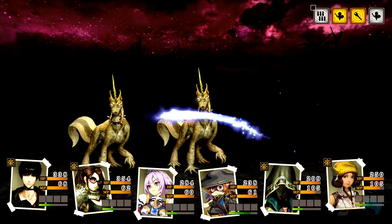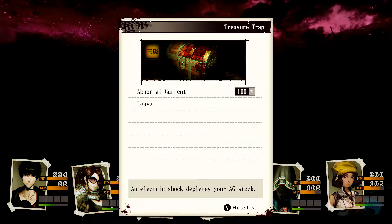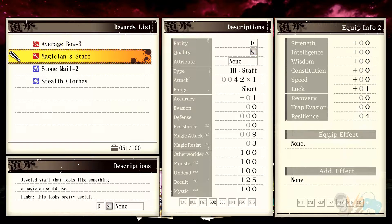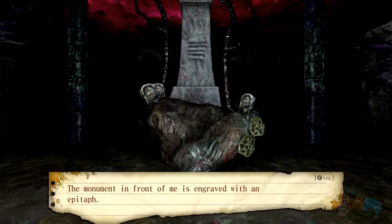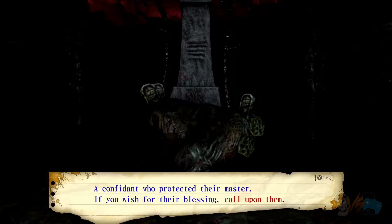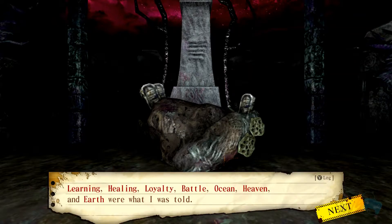Holy crap - the multi-heads. Look at how physical - we're so good on this. Stand in the area. The monument in front of me is engraved with an epitaph: Saints of blank - a confidant who protected their master. If you wish for their blessing, call upon them. However, the title to call upon has been defaced. Remember the titles? Learning, Healing, Loyalty, Battle, Ocean, Heaven, and Earth.